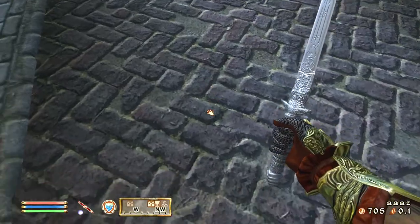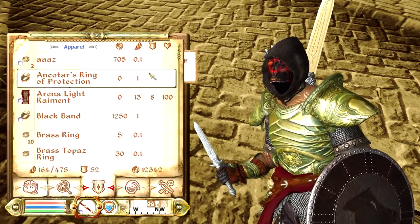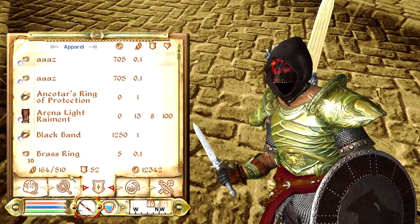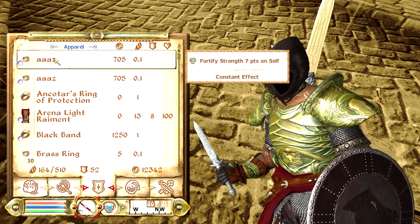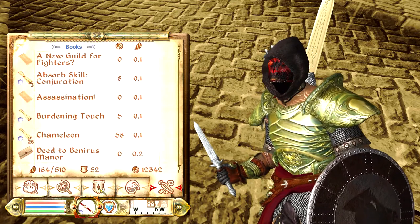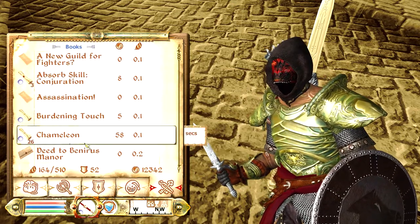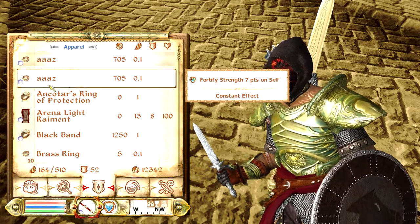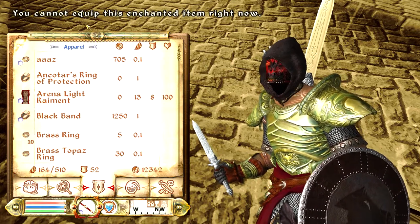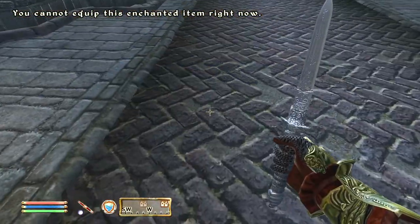You only want two of them because you only need two — it duplicated three because I have three scrolls. We will need three later though, because you need to duplicate more than the two you have. Equip one of them — our carry capacity went to 510. With one duplicated ring equipped and one in inventory, duplicate it again. You need more scrolls than duplicated items. Equip the scroll, drop the one you're not wearing, and it unequips the ring — but our carry capacity is still 510. When I go to equip it, it says 'you cannot equip this enchanted item right now.'